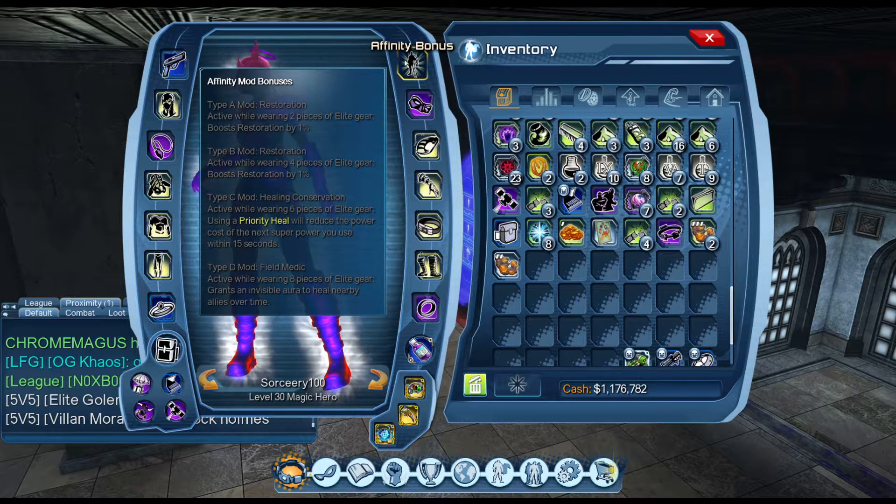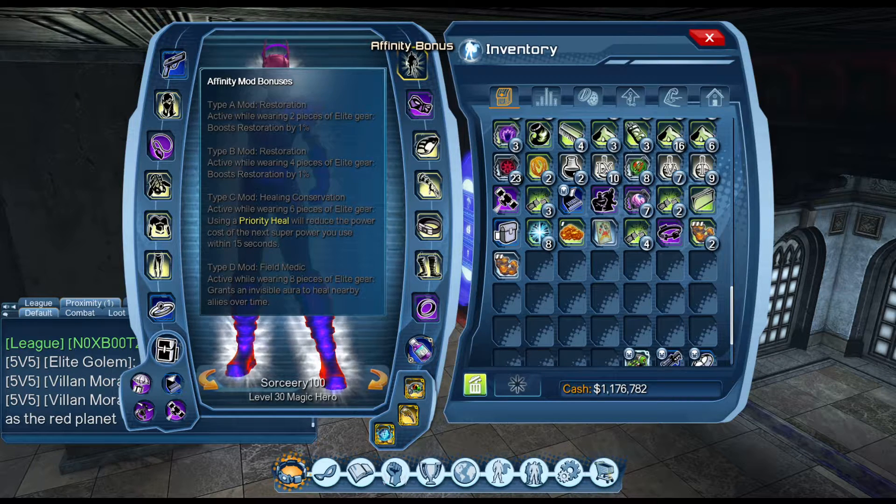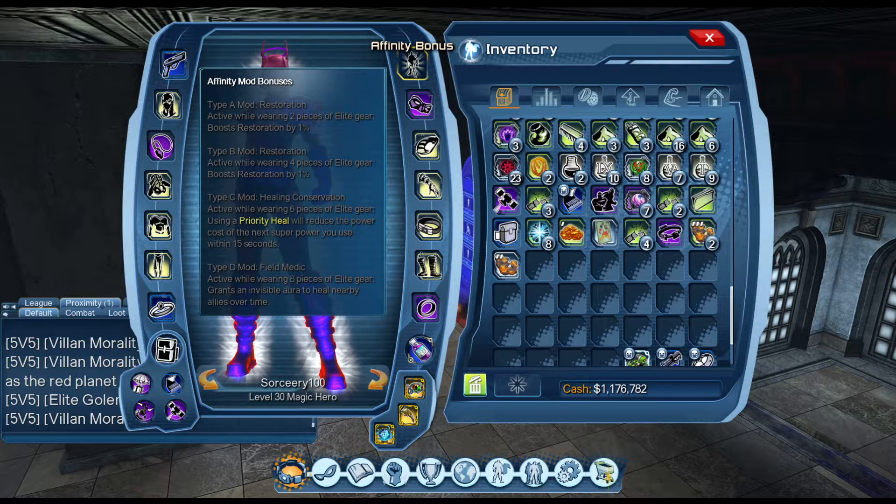For your affinity mods: use Restoration by 1%, then another 1% Restoration. Priority here — active while wearing six pieces — Soothing Mist will reduce the power cost of the next power you use within 15 seconds. Then constant Invisible Aura to heal nearby allies over time.